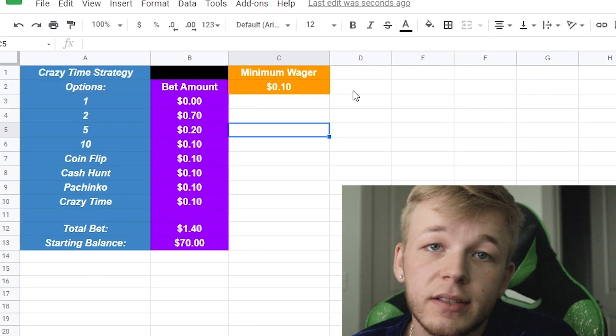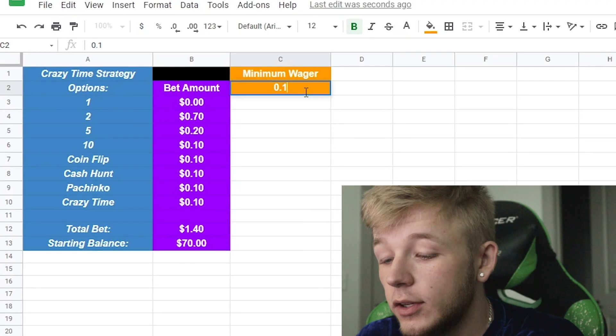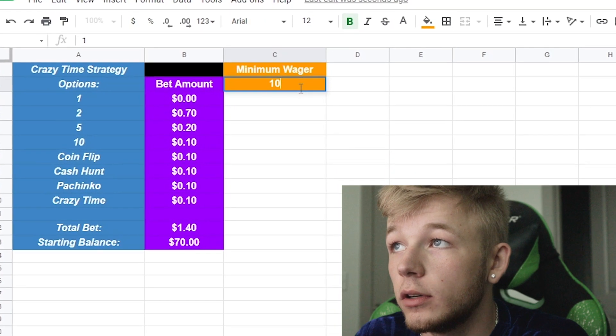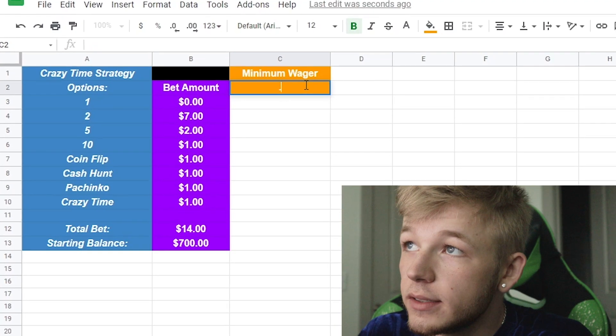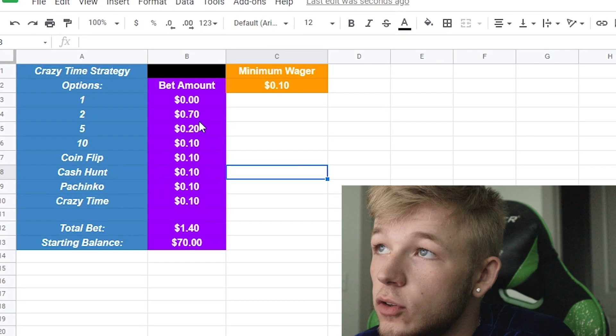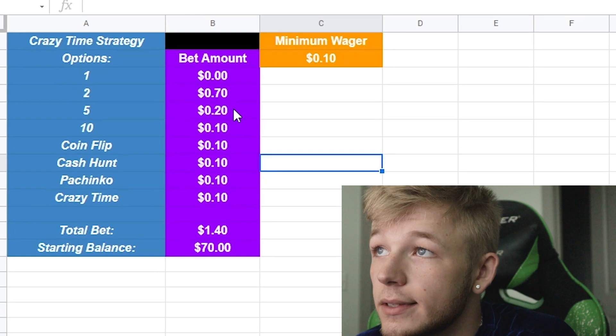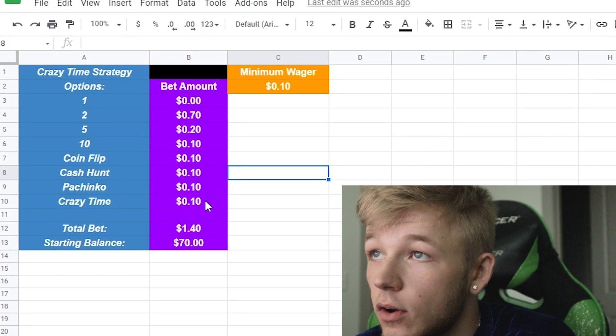The minimum wager on Crazy Time is 10 cents, so that's what we're going to be using for this strategy just to show you guys, but you can use as much money as you want. With 10 cents as the minimum wager, on 'two' we're going to be 7x-ing every single bet, so we're going to be putting 70 cents on two every round, with 20 cents on five, 10 on 10, and 10 cents across all the games.